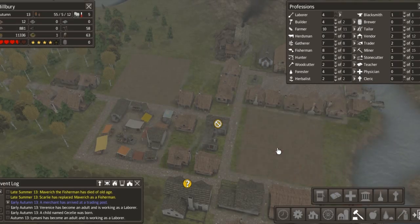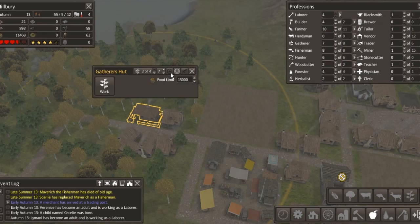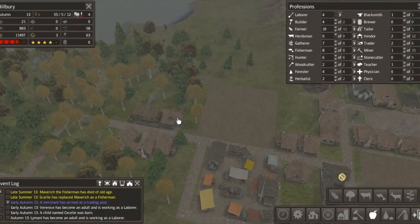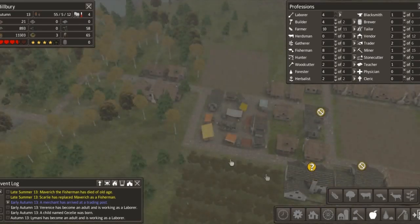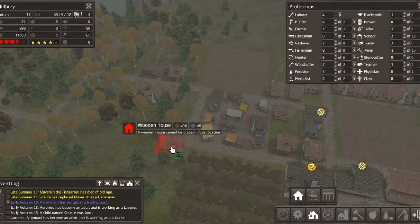I've got a feeling this hunting cabin we're going to have to knock down because we're going to need to expand out this way - we need to put another field in here maybe. What I was going to put in was a town hall: 62 wood, 124 stone - we've got nowhere near enough. Church. Let's have a look at the town hall though.